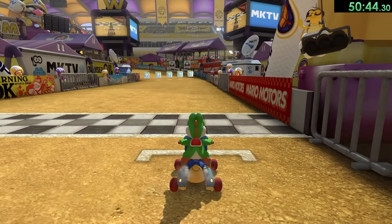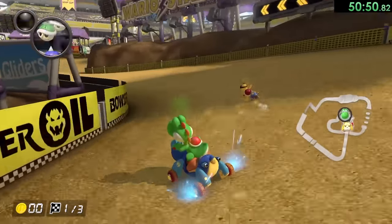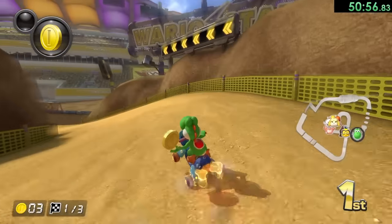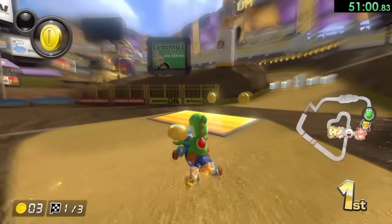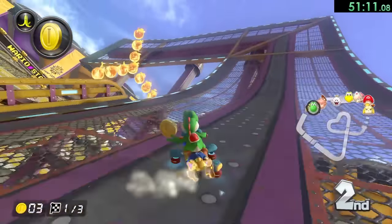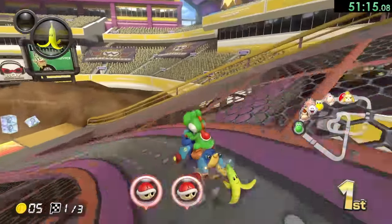And that means we're on the Leaf Cup tracks, starting with DS Wario Stadium. I love the environment of this one — it's really nice that they gave Wario his own stadium. But what I want to do here is make that drift — I actually did not want to do a trick there. Sometimes I forget the best strategy just because, again, it's 96 tracks. We'll do better on our second lap around — sometimes it's easy to forget every single thing you have to do just because there's so much to remember in this run.